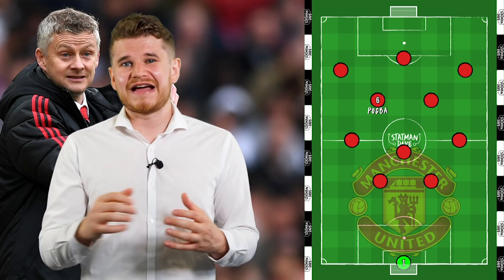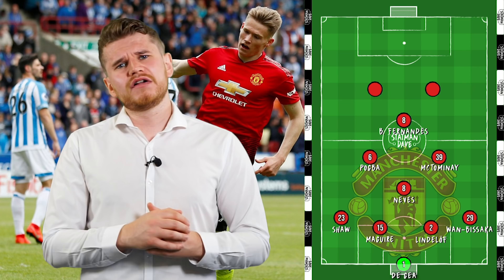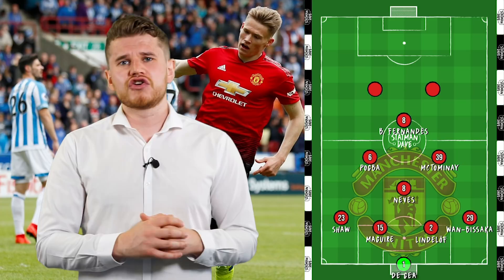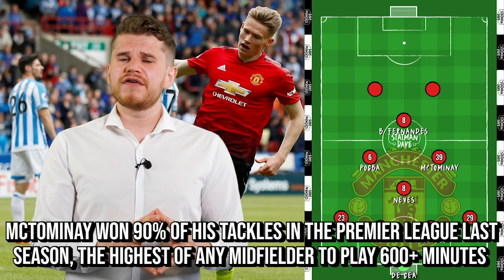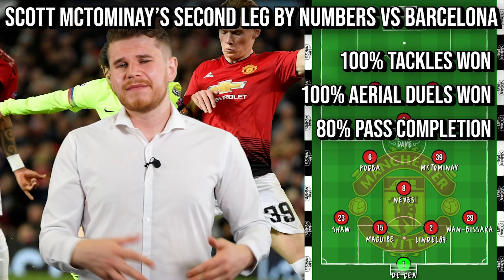The 4-4-2 diamond is also an option, deploying McTominay as a right central midfielder and pushing Bruno Fernandes into attacking midfield. McTominay can be United's Darren Fletcher — a player to inject grit and determination into central midfield. McTominay won 90% of his tackles in the Premier League last season, the best rate of any midfielder to play over 600 minutes. His standout performance came against Barcelona, winning 100% of his tackles and defensive aerial duels, completing 80% of his passes, making five ball recoveries, winning three fouls in the middle third and completing two out of three dribbles.